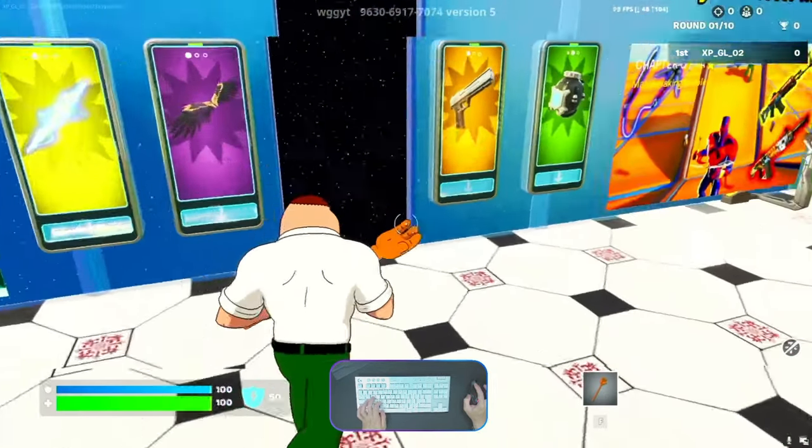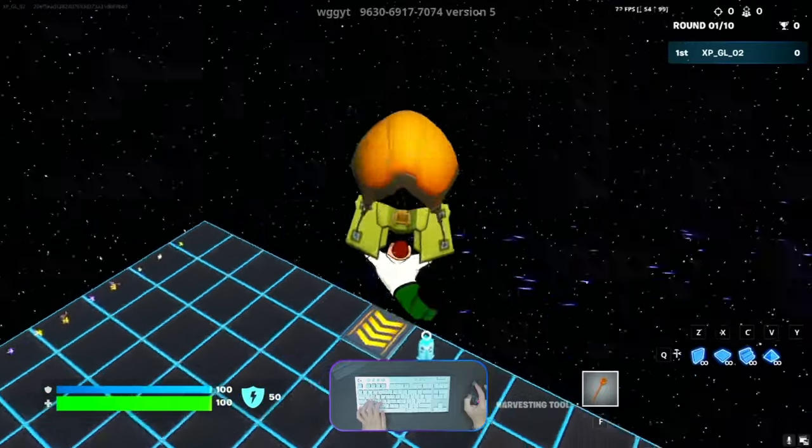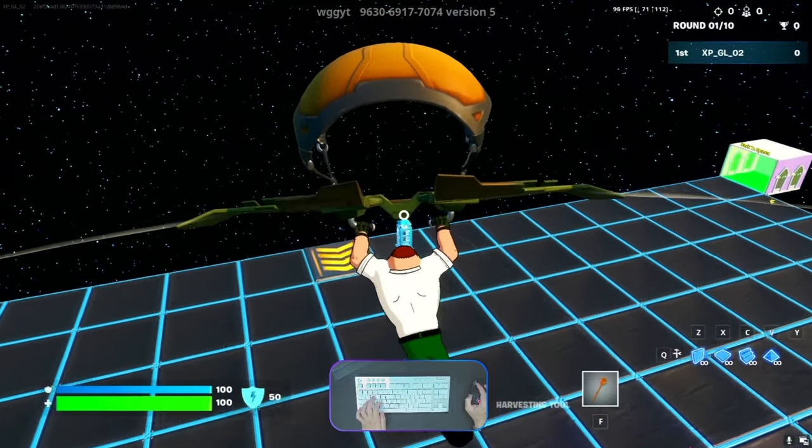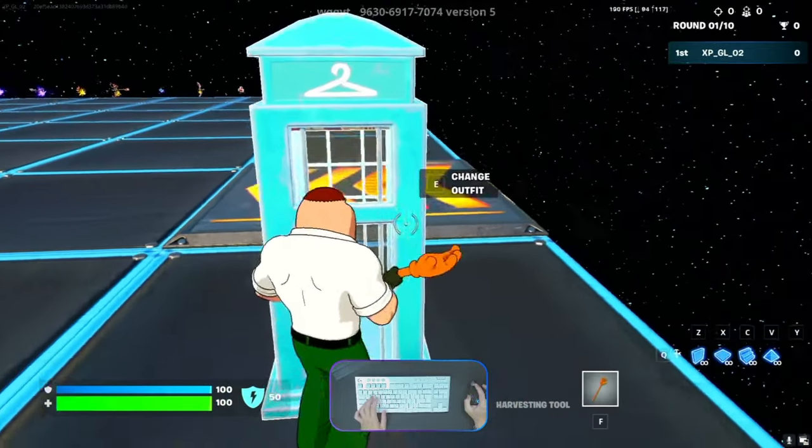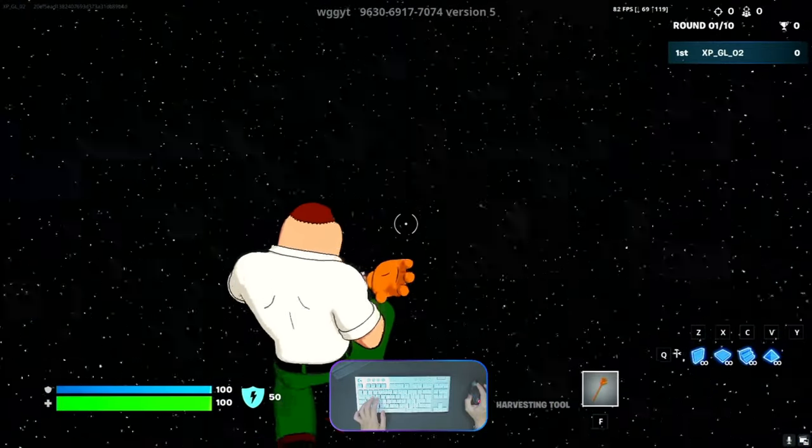Once you teleport into the main lobby, we need to go outside now. We need to look for the changing outfit here — just go directly and jump on it.